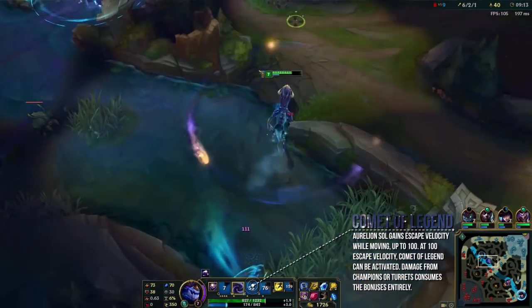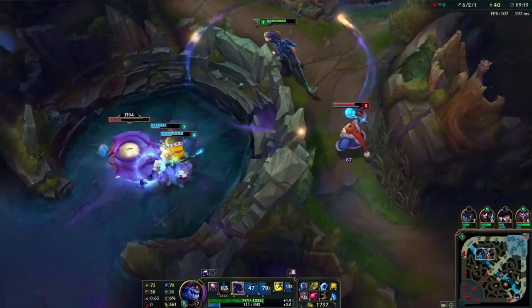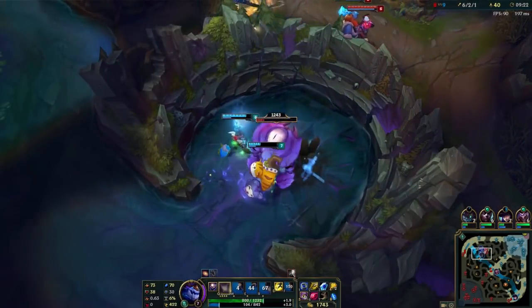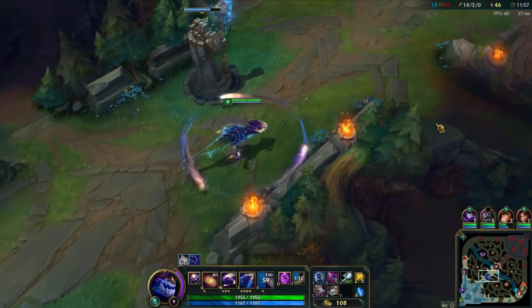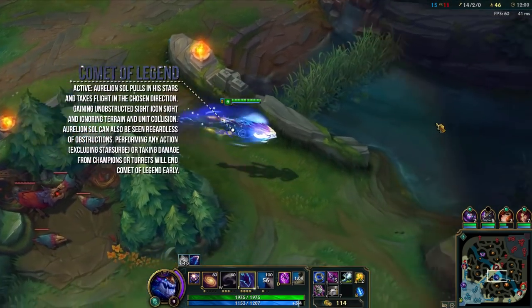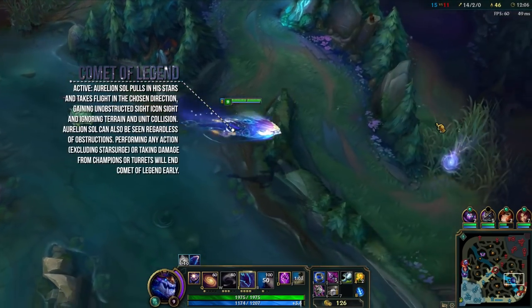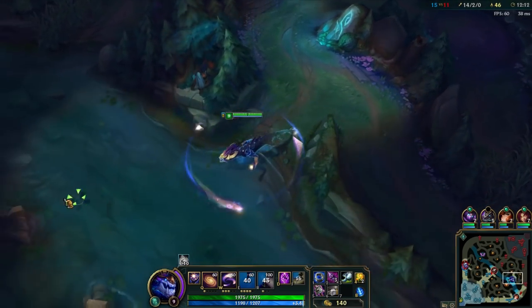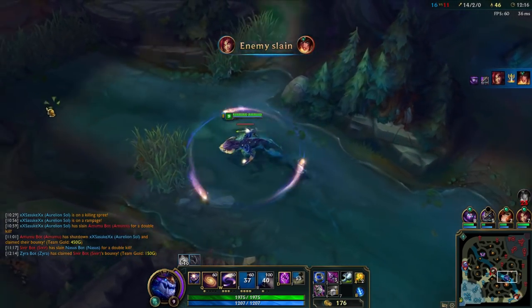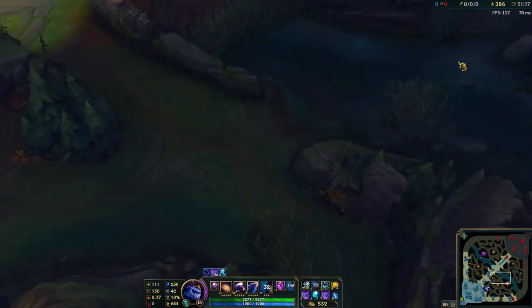Moving in a straight line and gaining those movement speed bonuses causes you to hit 100 stacks much faster. If you take champion or turret damage, he will lose all stacks, and so even if you had the 100, he can no longer use the active. The active portion sends him flying in a straight line in the direction he chose, giving him full vision around him and the ability to ignore terrain and unit collision. Taking turret or champion damage will cancel the rest of the flight. His stars are pulled in for the duration of the flight, and while he can see over walls, he can be seen over walls as well, which is something to be very aware of. While flying, it sets him at a flat 600 movement speed regardless of other bonuses, so it's possible that using it too early once home guards are in play could actually slow him down.